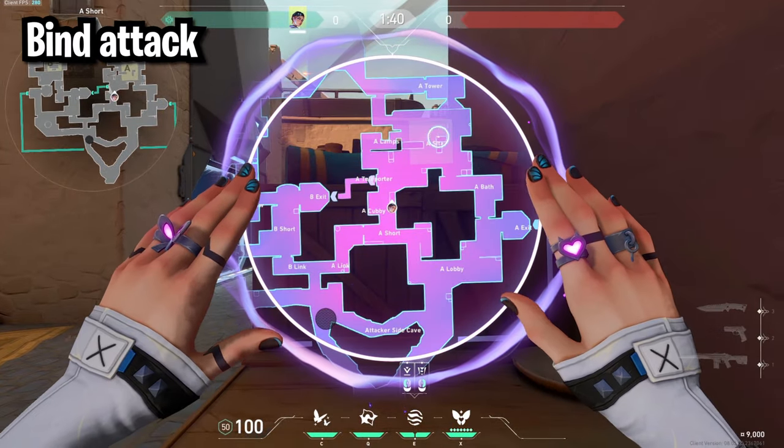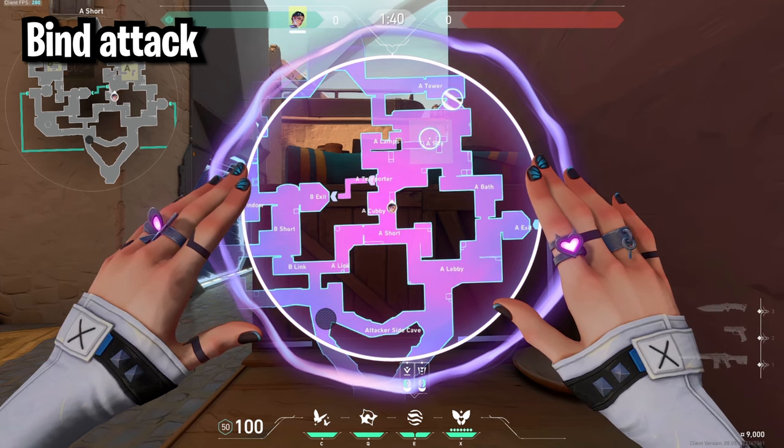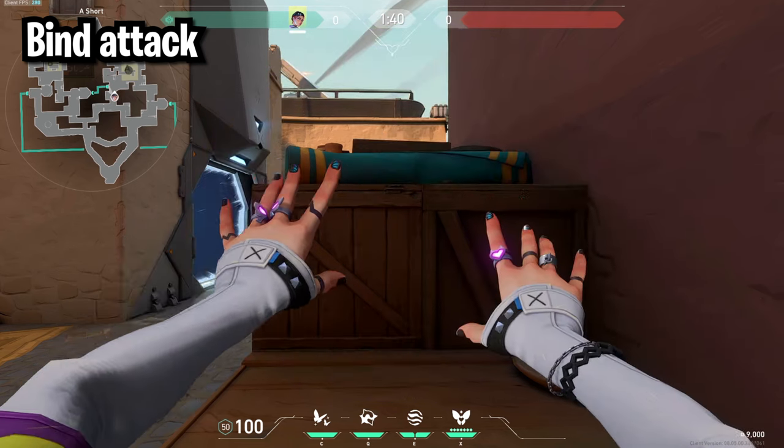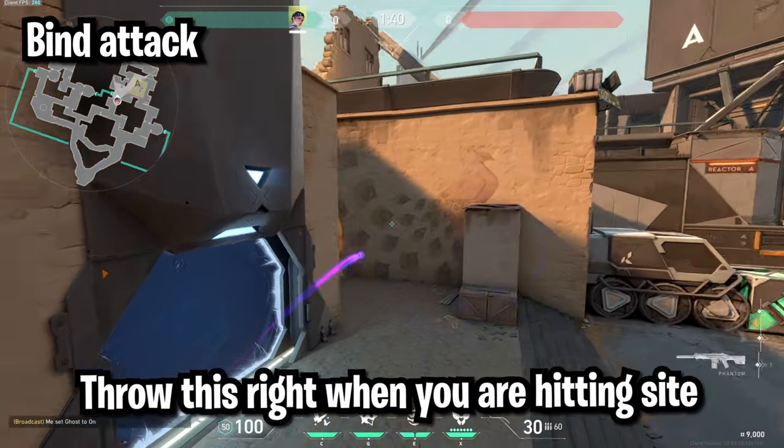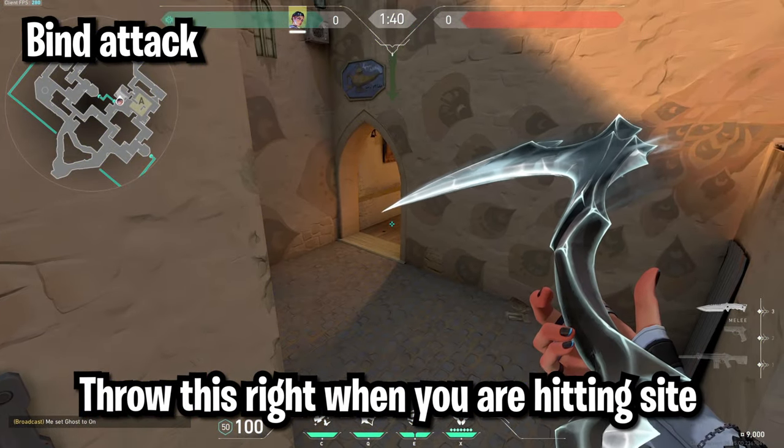For attacking A side of Bind you can throw one smoke in heaven and your second one between triple and truck. A good attacking metal you can do is over at U-haul — just throw it like this and that'll cause anyone playing in that corner to have to back off for a second.